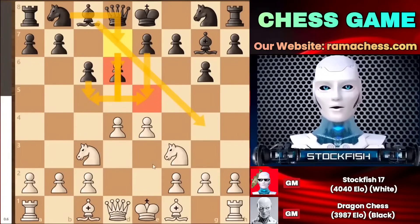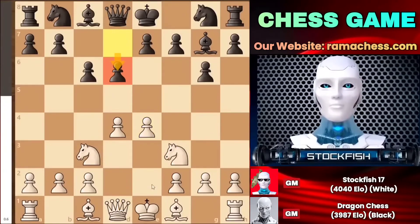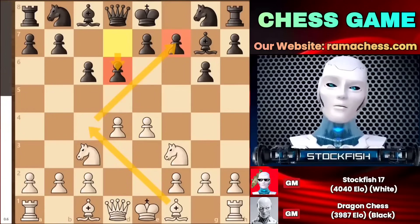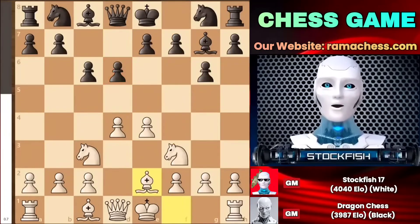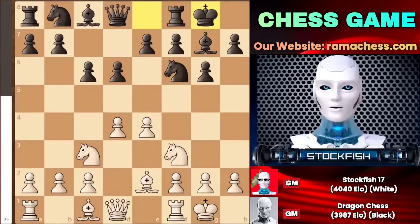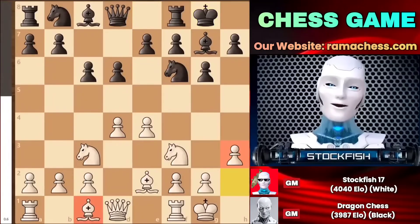Pawn to d6 also provides an open diagonal for the light square bishop. At this juncture, I had the chance to play bishop to c4, but I decided to go with bishop to e2 because the knight could potentially come to g5 to create some pressure. I chose to play passively in the game because he is the number 3 chess engine in the world. That is why I played pawn to h3.